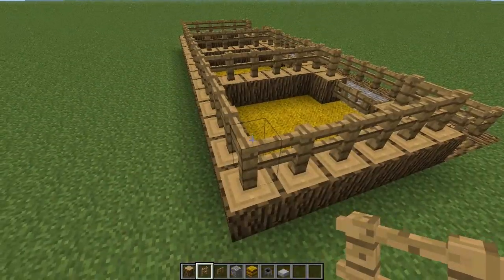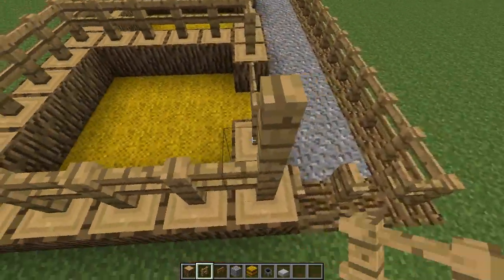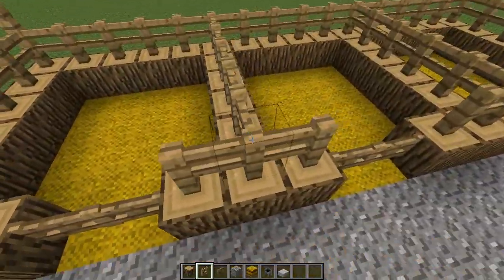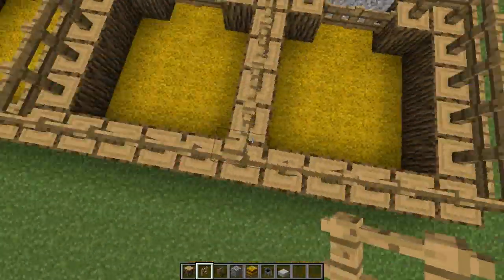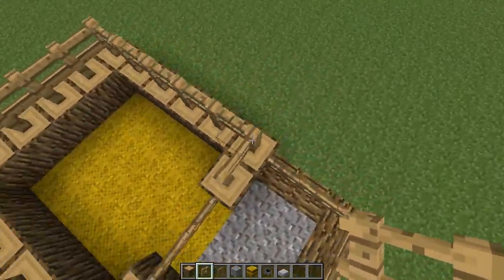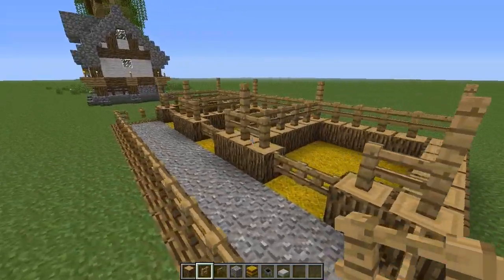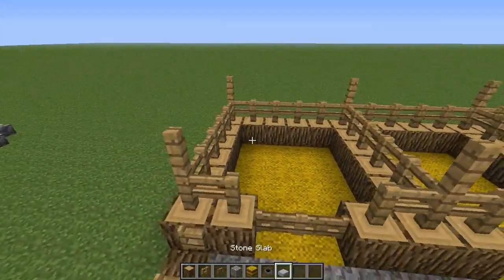Now on all the corners and the dividers of the stable we are going to raise it up one level with the fence — so that is two corners there, a divider, divider and a corner. That just makes it one more block high so that you don't suffocate when you hop on your horse.